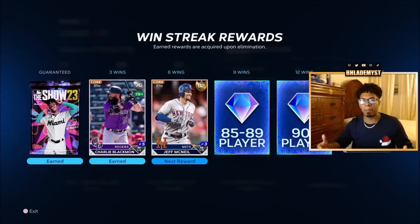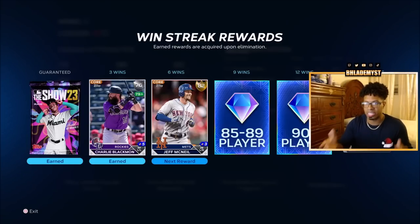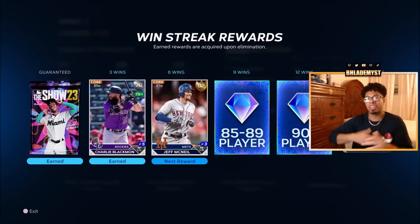Another great stub-making method is Battle Royale if you're skilled enough. If you can consistently get nine wins or average seven to eight wins, you'll earn 85–89 overalls and might roll lucky and get Ronald Acuna or another high-selling card. Hit 12 wins and you get a 90-plus overall — easy stubs.